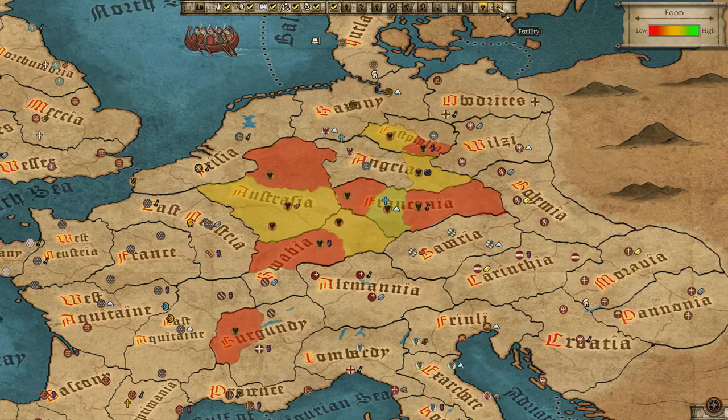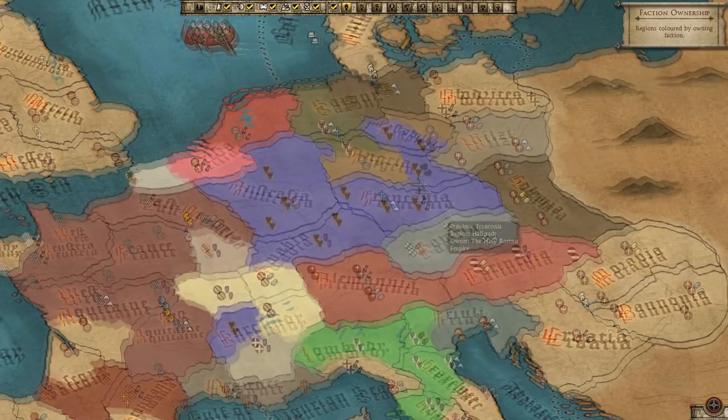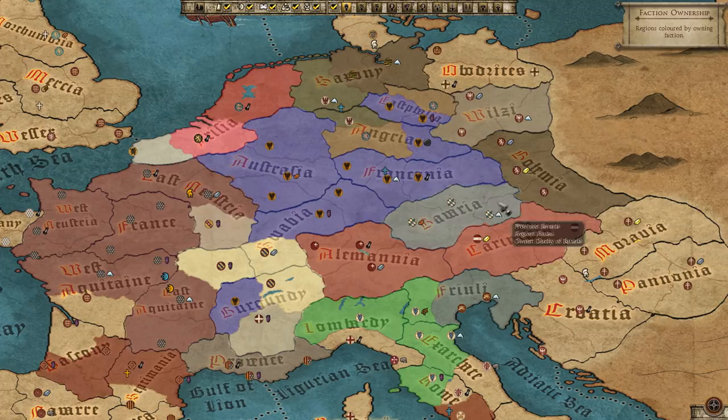Looking at faction ownership, we get a clear overview of what we control, plus the vassals. Austria is shown as well. We've got quite a large empire overall — very nice.